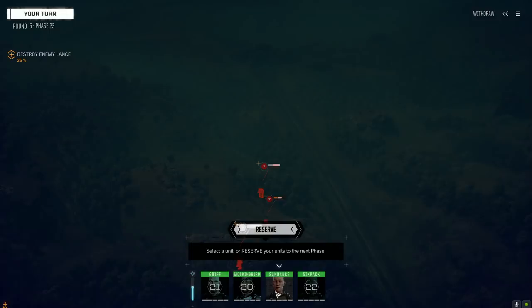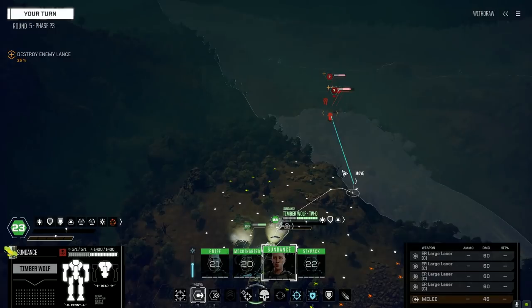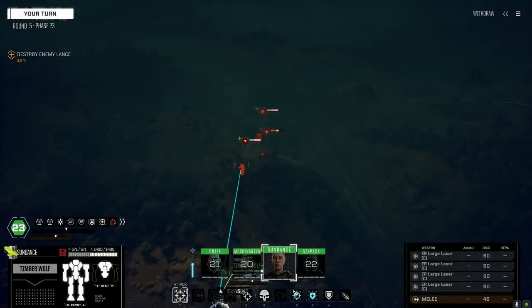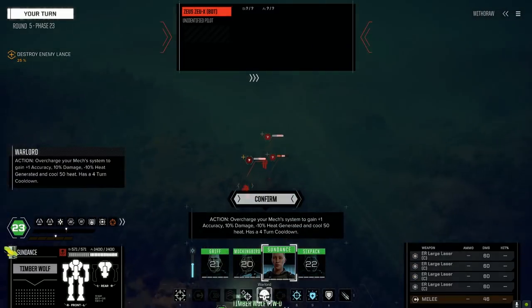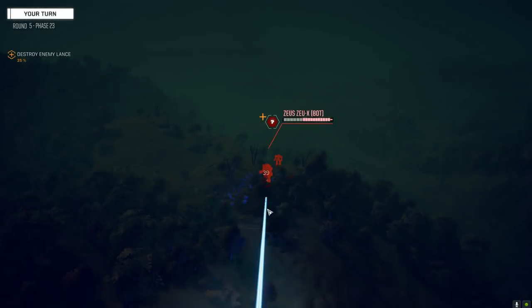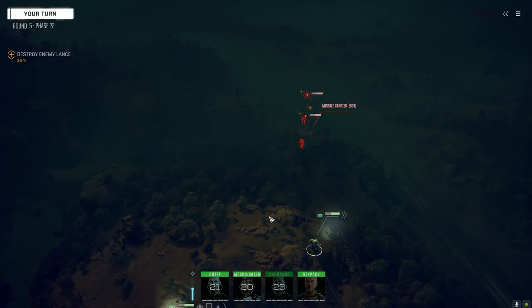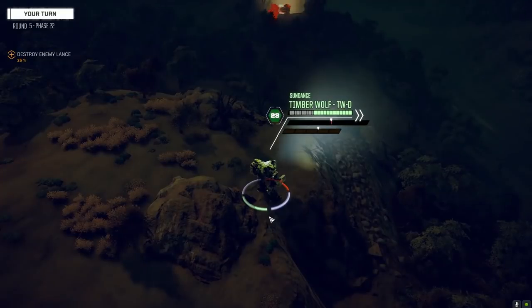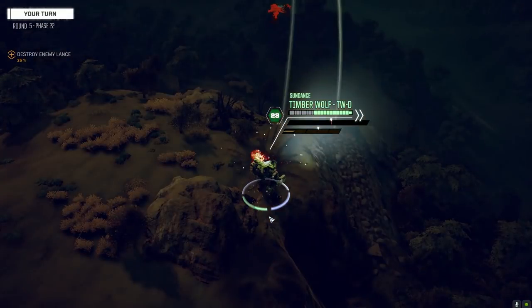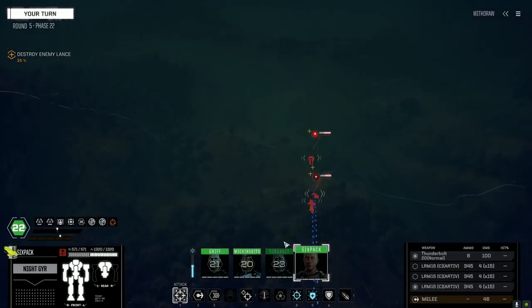Maybe we strip the Zeus, I don't know. Let's get in for a side attack — 56% to hit. Let's load it up, offensive push on his leg, see what we can do. Okay, a couple of solid hits. Looks like he's going to split fire — oh never mind, he's not splitting fire at all, he's lost most of his weapons.